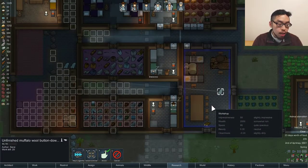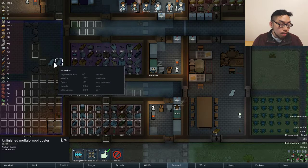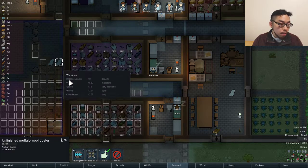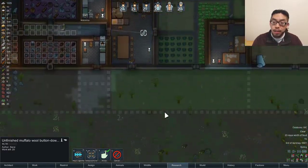What's with this wood and unfinished muffalo wool? We got Sarai, Bonzo, Elk — oh my god, so many different people working on it. But that's okay, it's all muffalo wool. So we can go ahead and cancel it if necessary. We got basically infinite muffalo wool.